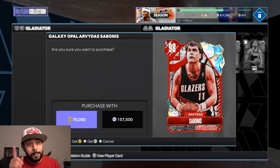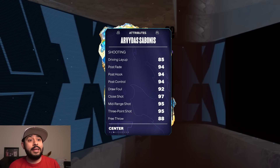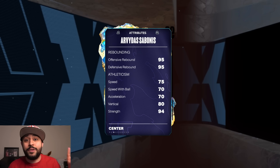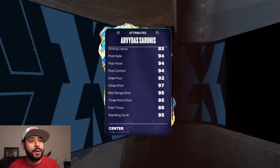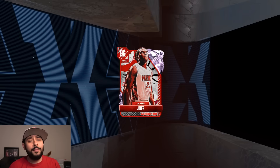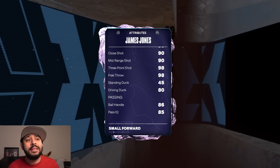Sabonis is the number one card you want to buy, mainly because they gave him a really good speed. I thought it was going to be in the 60s but it's a 75. He has a three-ball — 95 three-pointer, 85 driving dunk — probably the best center you can buy in the player market right now.